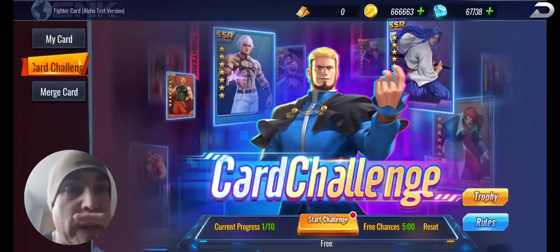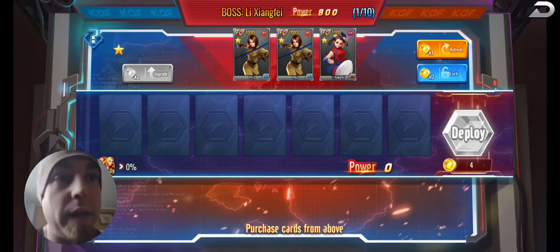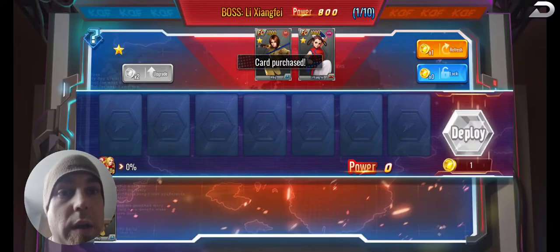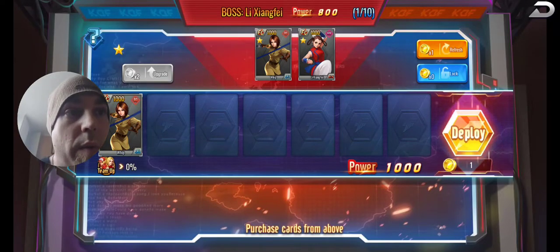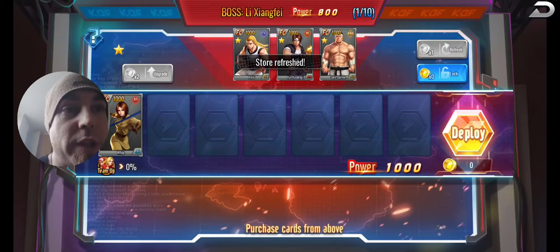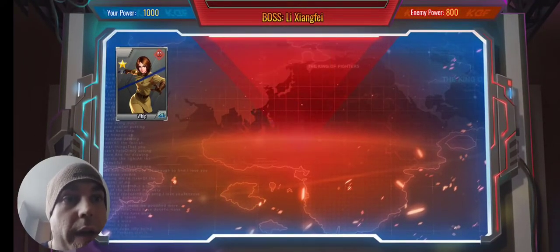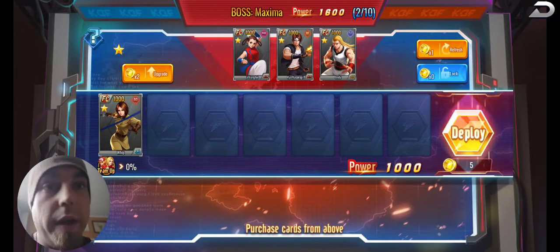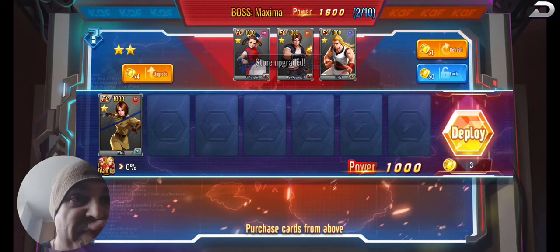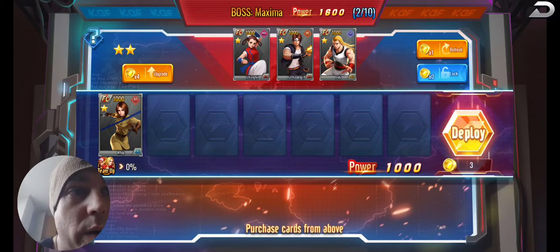When you first start your challenge, you need to pick a card — it doesn't really matter which one. Purchase it, deploy it, you win. The whole point of this mode is to collect cards for yourself, so you want to upgrade right away and then pick up any other card that's going to work for you.